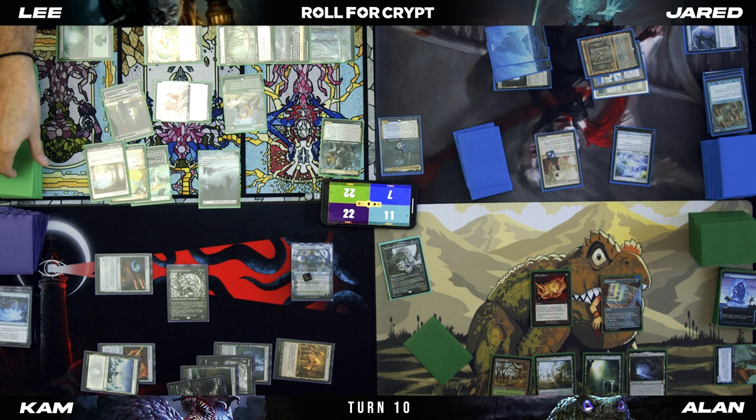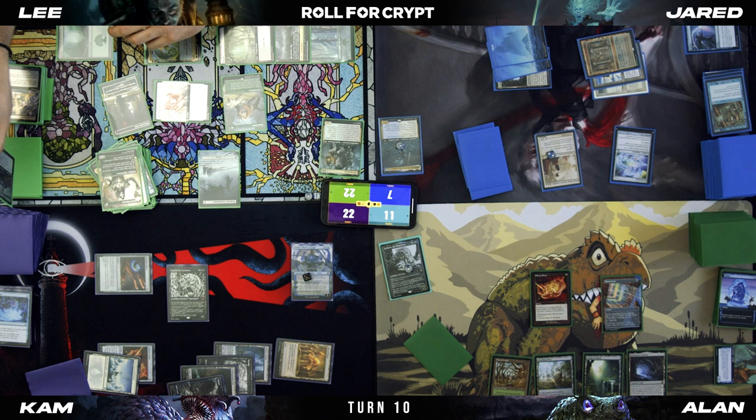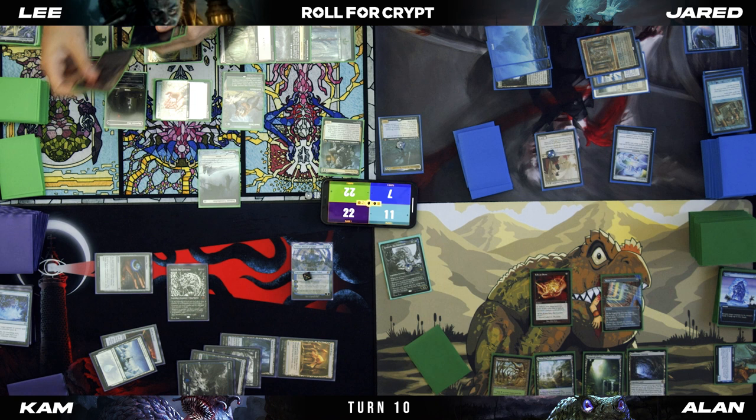Gaea's Cradle, Ancient Tomb, the Sensei's Divining Top, Exotic Orchard, Necropotence... there's Zulaport Cutthroat. Use two of my infinite — one black to play Zulaport Cutthroat.